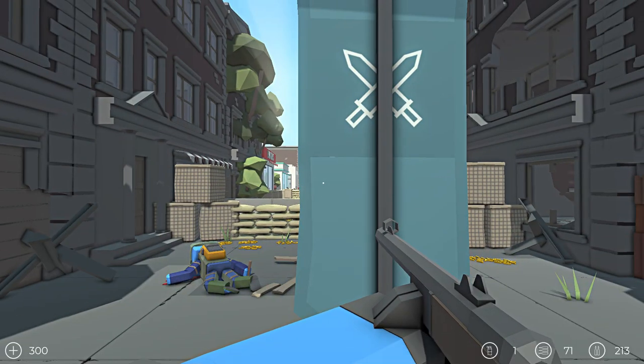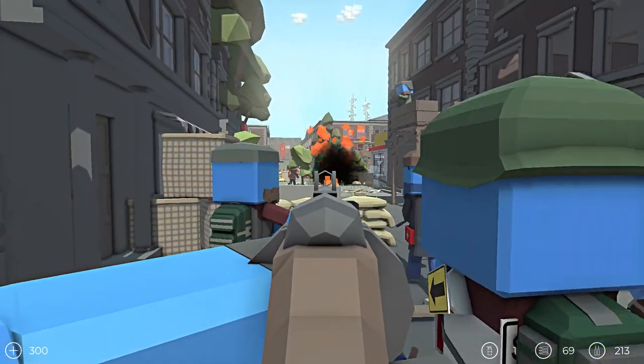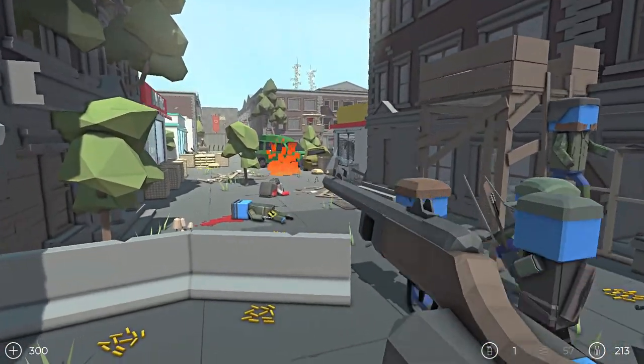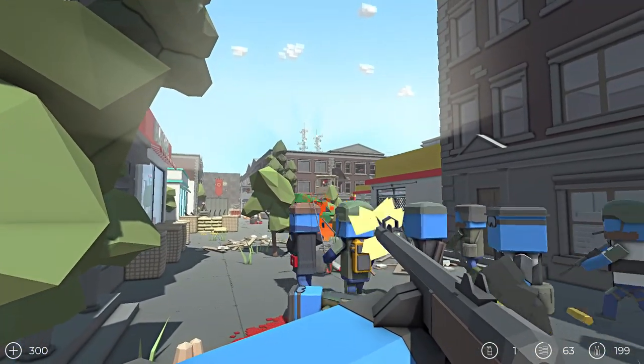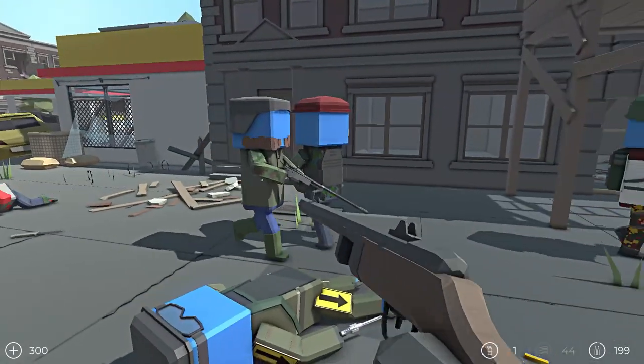Alright gamers, here we go! We're back in some more Ancient Warfare 3. Ooh, explosive barrel — nice! We are Plagues of War, Ancient Warfare 3, attacking a bandit camp during the zombie apocalypse, which is pretty sick. We're just taking out these snipers early on.